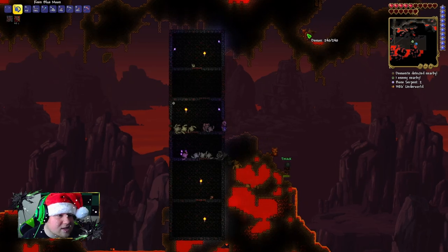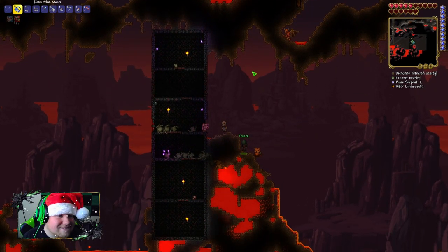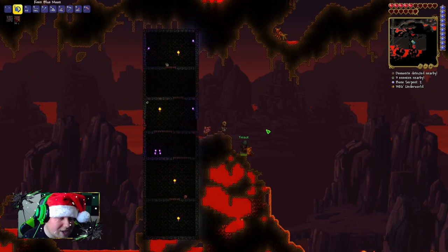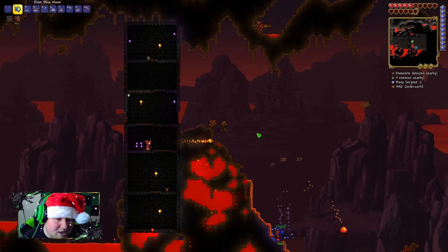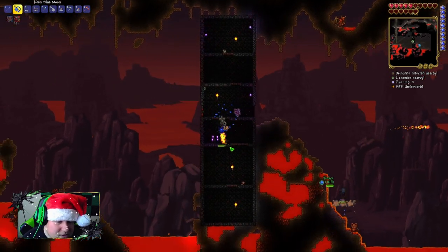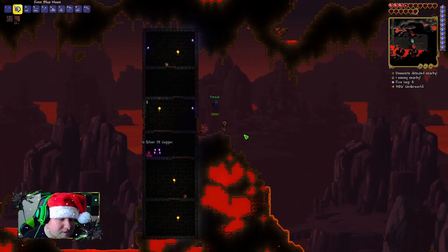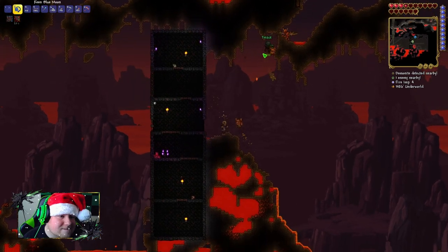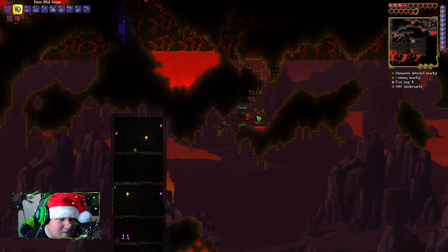What is that? Oh, there's a demon. Be very careful if you see a demon that's holding a voodoo doll — do not kill it above lava, because it'll drop the voodoo doll and summon the Wall of Flesh. That one's not carrying the voodoo doll so he's okay. Just make sure you don't kill it above lava if it has a voodoo doll.